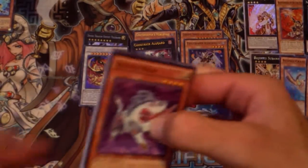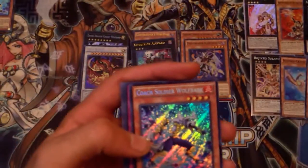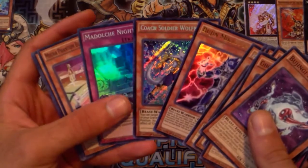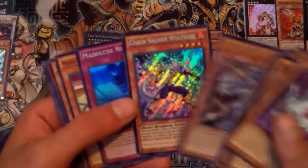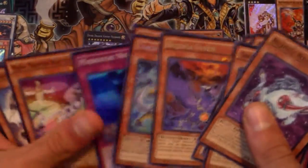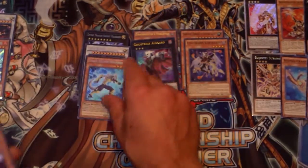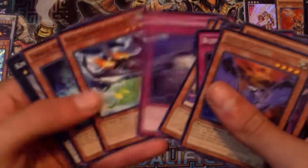Last pack — let's see if we'll get something awesome. My openings lately have just been pretty good overall. Bujingi Raven, Bujin Mikazuchi — nice — another Wolf Bark. Wait, is that the same secret rare I got in the last tin? It's the exact same secret rares — wow, okay, geez, oh my god, that's crazy. Whatever, I'll take it — those are all better than things like Transmodify and Spellbook of Judgment. I'll take that all day.